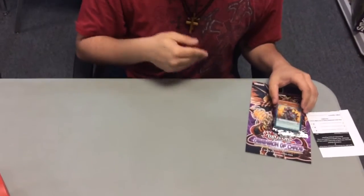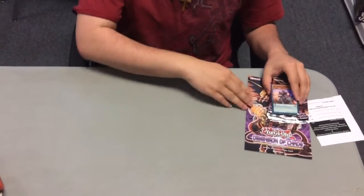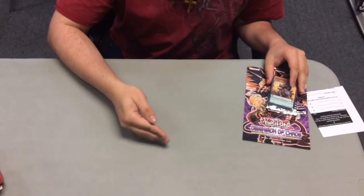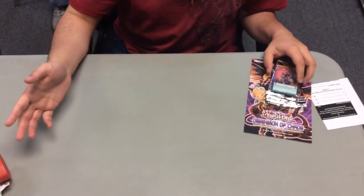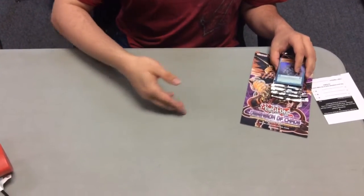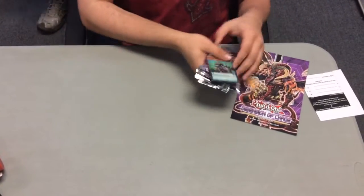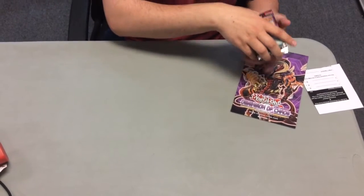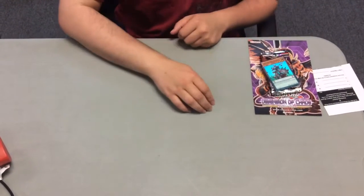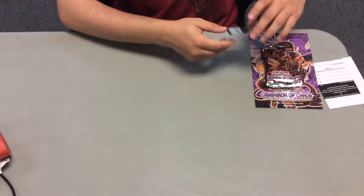Hello, people of the internet. I am SoulRackDragon, and welcome to my Yu-Gi-Oh! Dimensions of Chaos Openings. Now, this is the Sneak Peek, so it will be going in before the actual box of things. Sneak Peek is generally $20 to buy in. You get five packs from which you have to make a 20-card deck, and you have chances at winning the mat for the set.